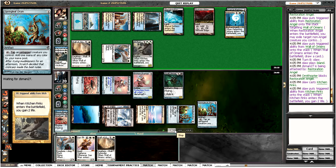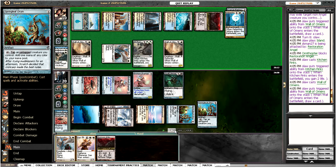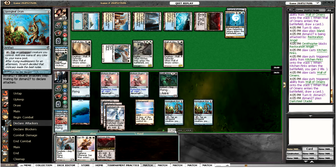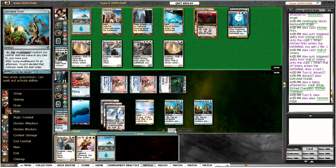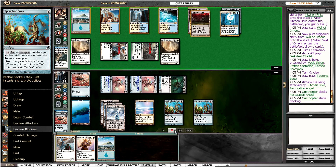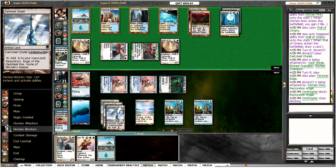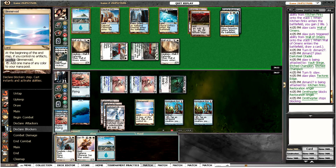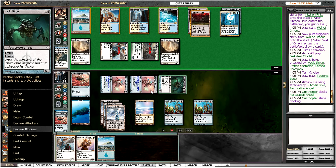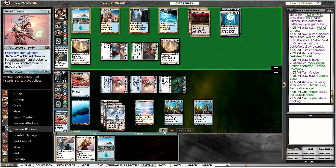I'm going to be able to run out our Restoration Angel and draw a card. Perhaps we should have got more aggressive earlier — and we're paying the price for that now, as we're in a rather precarious position. With the Restoration Angel he's going to block. Unfortunately we drew a Kitchen Finks, which is going to keep our life total a little bit healthier. We take 5 there, which is a little unfortunate. We attack back, knowing that we've got Restoration Angel backup. So hopefully, if he attacks with everything, we can take out the Vault Skirge and gain a bit of life off the Kitchen Finks.